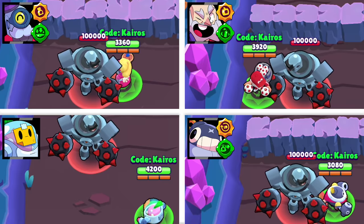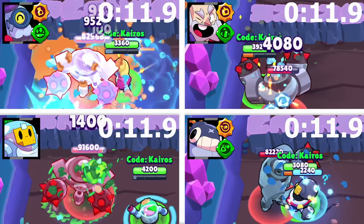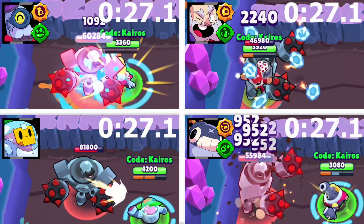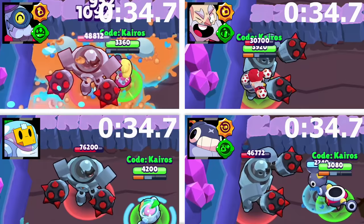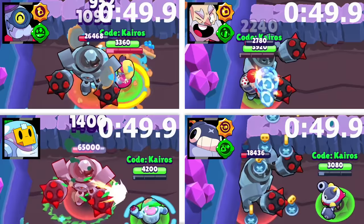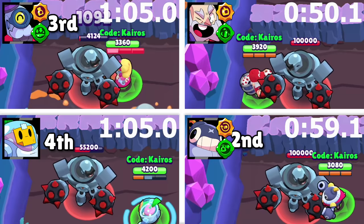The boss test. In the upper left, Barley uses his Extra Toxic star power and gadget for extra damage. Dynamike uses his Demolition star power and gets a little help from his gadget as well. Sprout doesn't get to use his gadget or a star power, and doesn't get damage from a super, putting it at a major disadvantage. Tick gets a reload speed boost from his Automatic Reload star power and a little extra damage from his gadget. Not long into the test, it is very clear that Sprout is fourth, Barley gets third, Tick is second, and Dynamike is first.